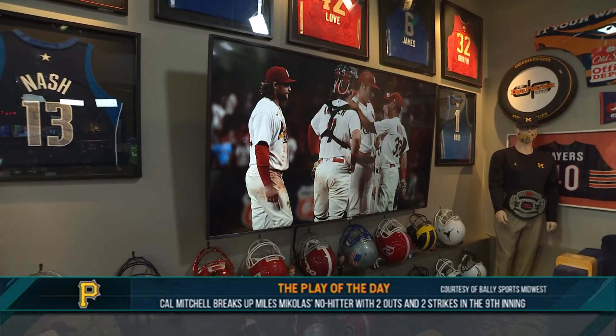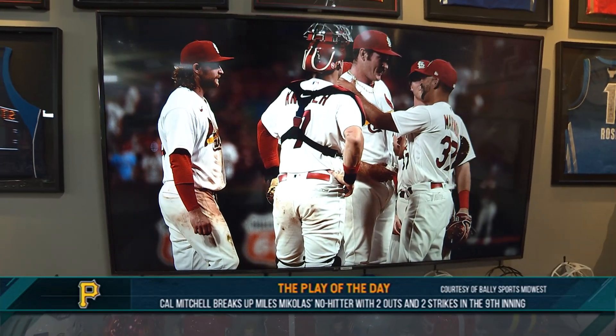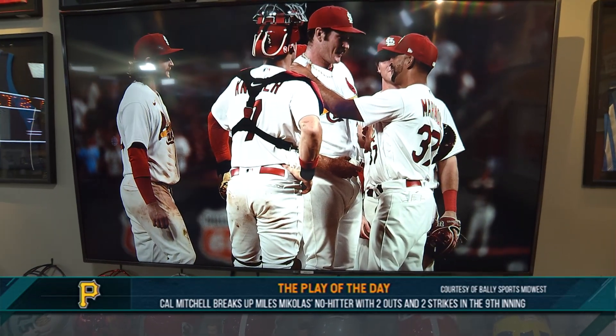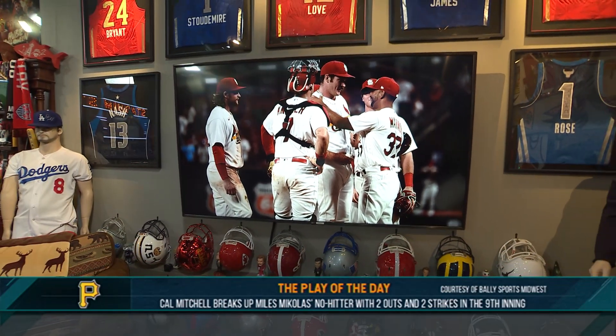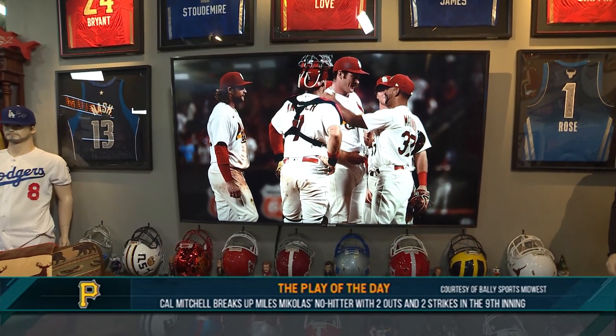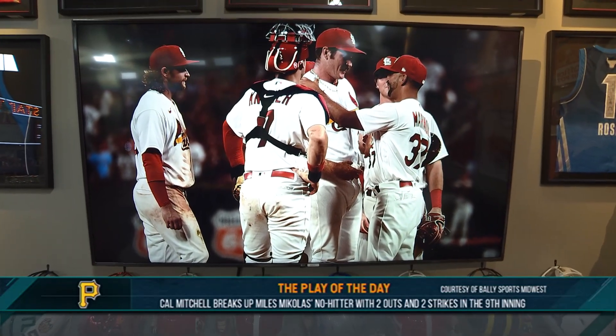The 2-2 pitch, fly ball into center. Bader going back, back, back, over his head. It's a clean hit, it's a ground rule double. And Cal Mitchell breaks up the no-hitter as the Pirates were down to their final strike.